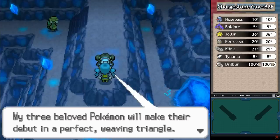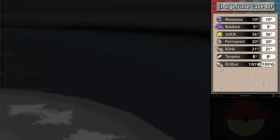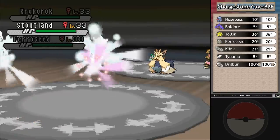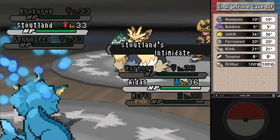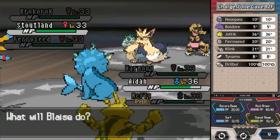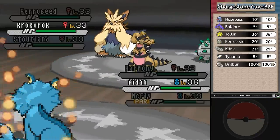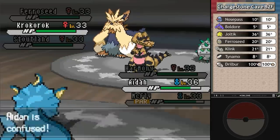A rotation battle! Stoutland, Krokorok, and Ferroseed - those are not to be taken lightly; those are dangerous Pokemon. Ferroseed's got Grass that Aiden would have to worry about. I'll go with Aiden and do Surf - I don't have a strategy here at all. I am honestly scared of what's going to happen in this fight. Rotation battles can be super unpredictable. Even if they're not as fast-paced and dangerous as triple battles, they can still catch you off guard pretty badly.